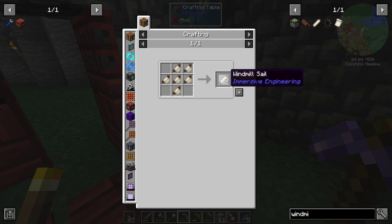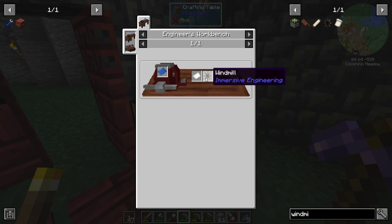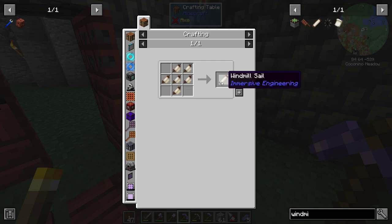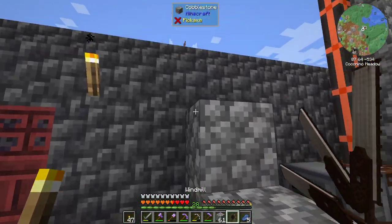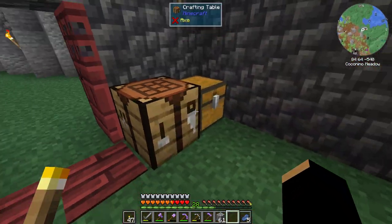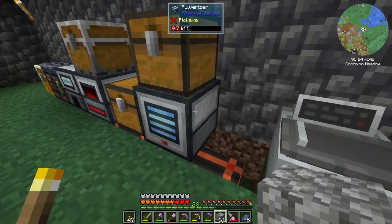Windmill sails — then what are they used for? Do I not know what I'm doing? Windmill sails, that's how we do those. But then how are they used — they have a recipe, but how are they used? I have no idea. Well, that was a fail, so let's get you back on there so you can at least continue to make me power. We'll have to figure that out another day.